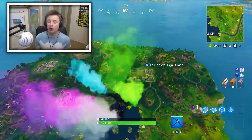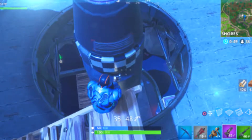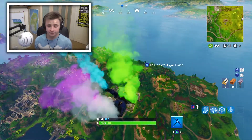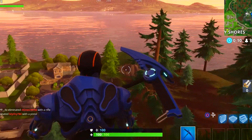First of all, let's start with one of the most obvious locations you probably know about, which is the evil bunker that has the secret missile. This hidden base is located around this area, so let's go to it quickly. It is located right here.